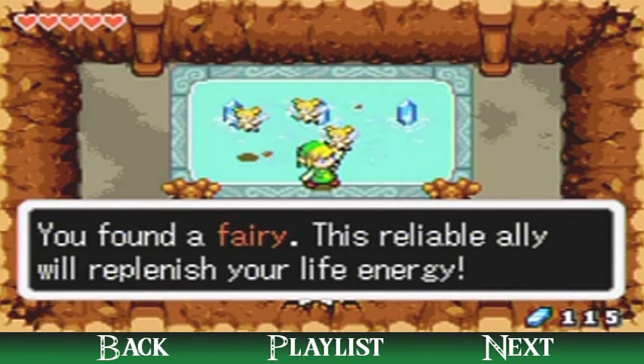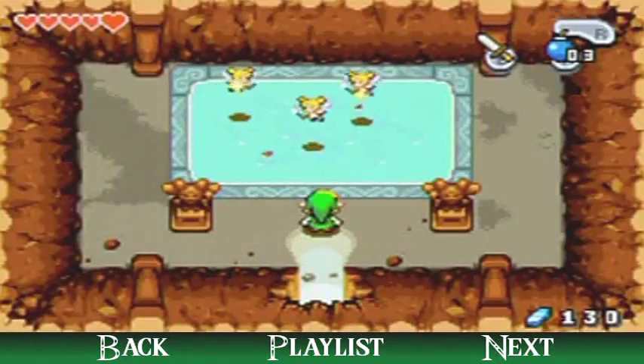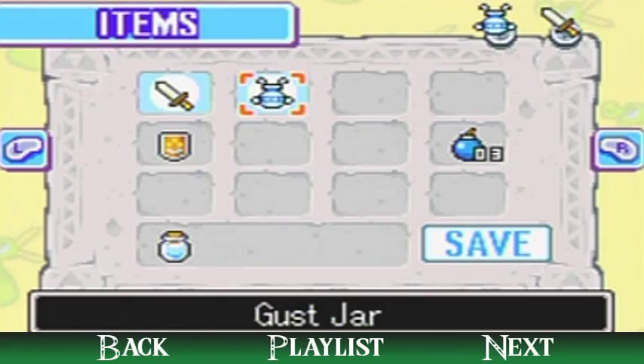There's a fairy fountain — they recover your health and you can also get some pocket change in here. So if you're low on energy, come here and get some fairies. Unfortunately the pocket change will not respawn. Pocket change is always limited.